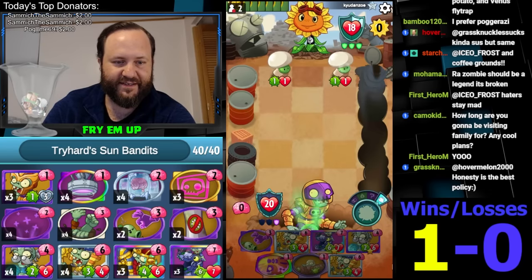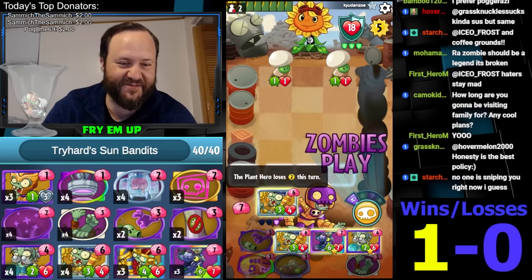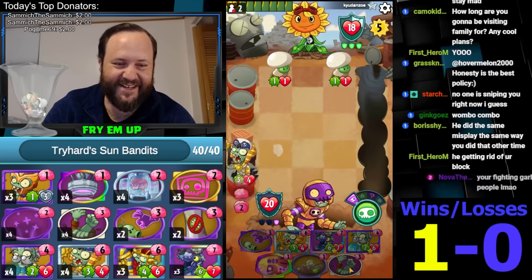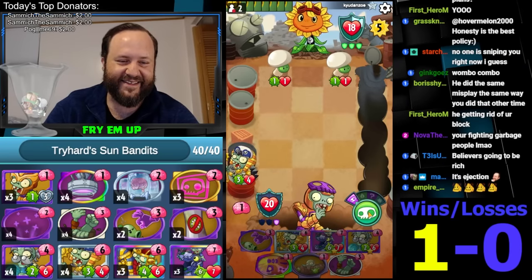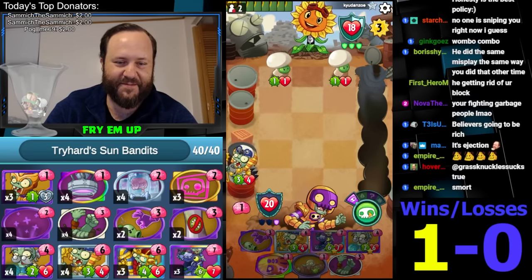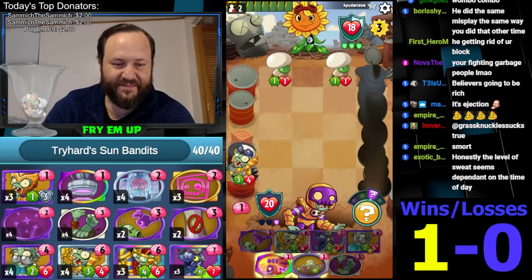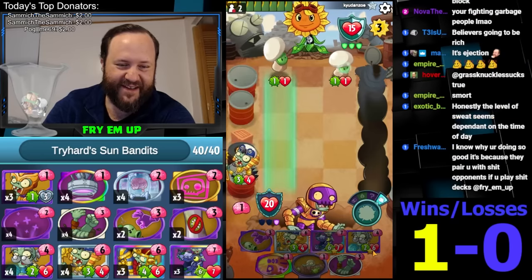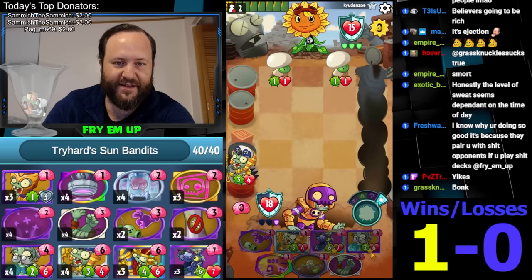We're back up to 20. He's at five - he thinks he's going to Pine Clone, but he can go screw himself. Okay, so here's Ra Zombie. Back down to three. Damn, he's still waiting. The man is still waiting. You know what? I'm going to let him Pine Clone. I'm just going to say screw it.